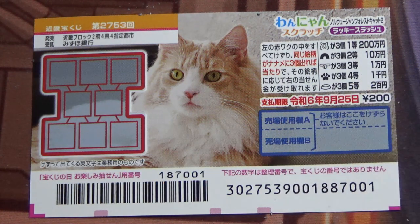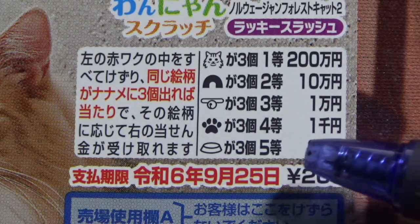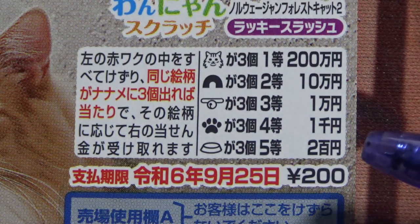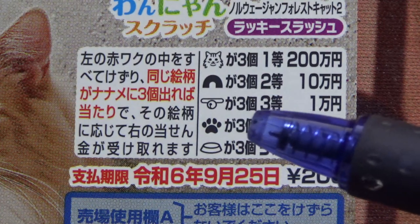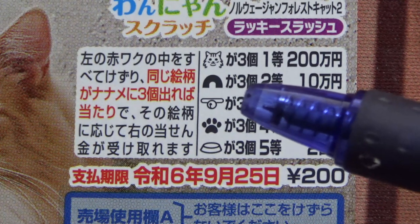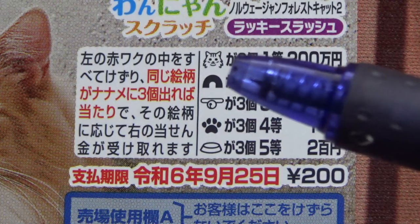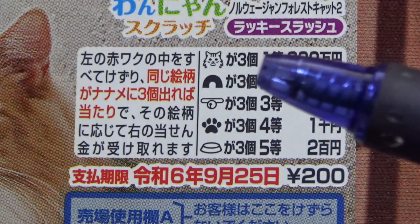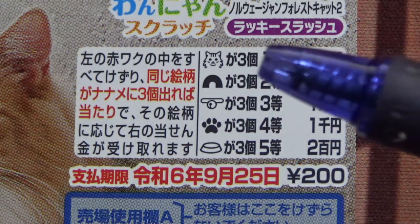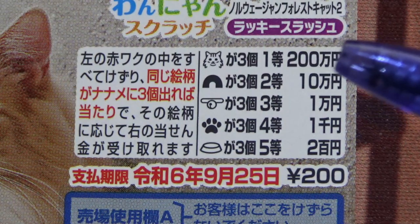Let's look at the prizes, starting with the lowest. The fifth prize: if you find three bowls or three dishes, you win Nihaku Man En. The fourth prize: three paw prints wins you Sen En. The third prize: three collars wins Ichi Man En. The second prize: three arches wins Jiu Man En. And the first prize: three cat heads wins Nihaku Man En.